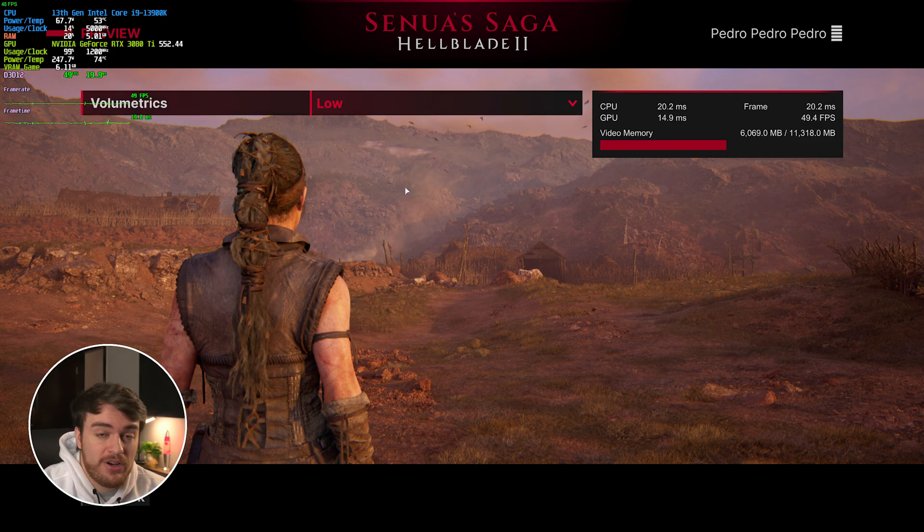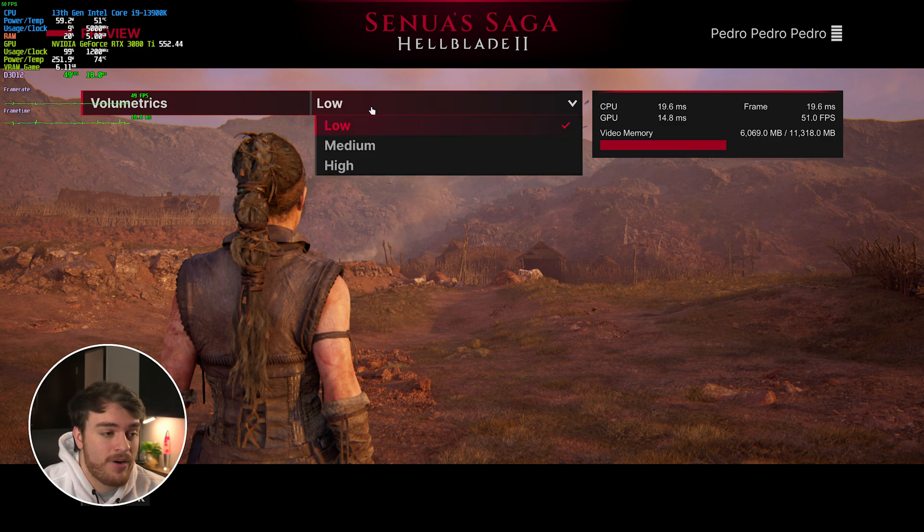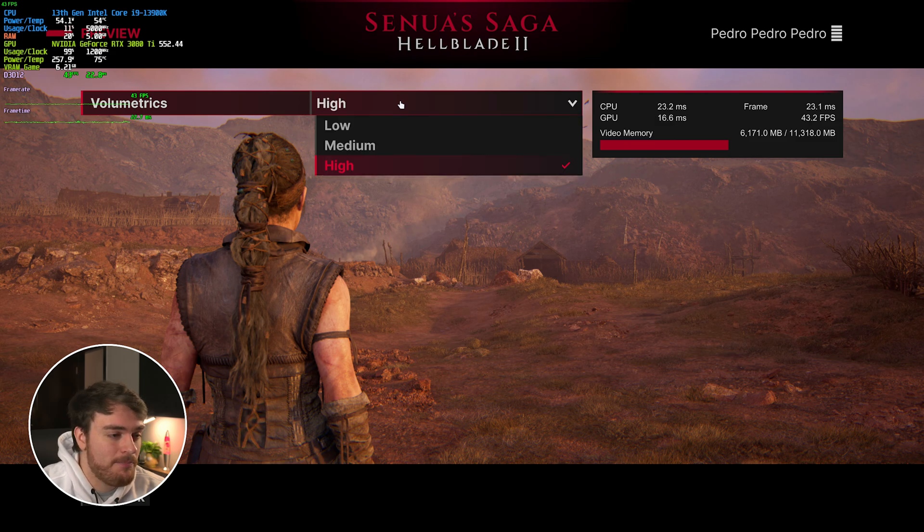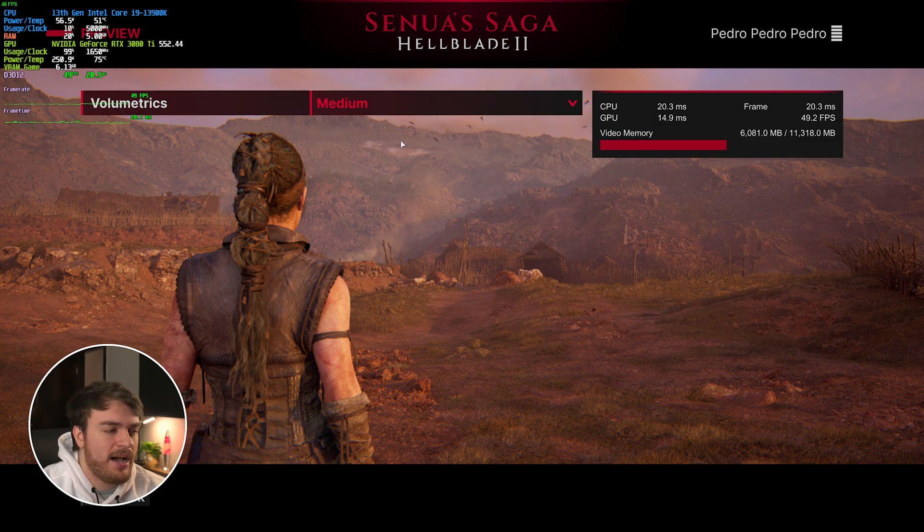Volumetrics mostly has to do with water, hair, and things that flow — from Low at 50 fps to High we're at 43, roughly a 10-12 percent decrease in performance. I'd recommend leaving this at a lower option. It doesn't have a huge impact on VRAM. Setting it to Medium only drops about 1-2 frames, which is two to three percent — not too much lost. Medium is probably as high as I would go with volumetrics.